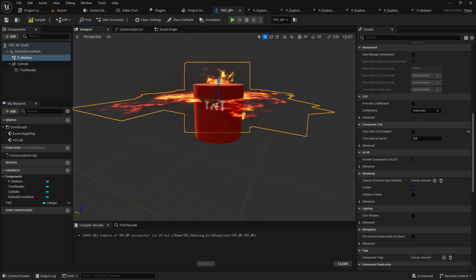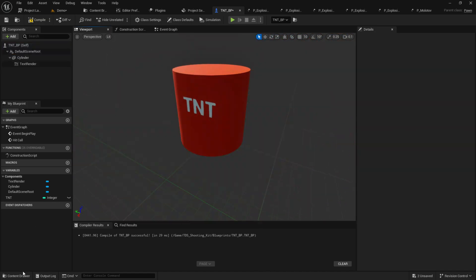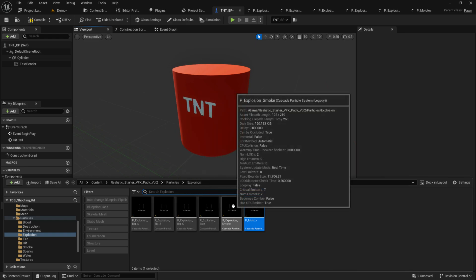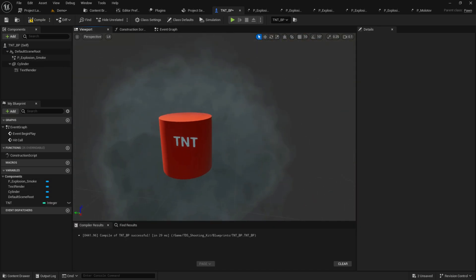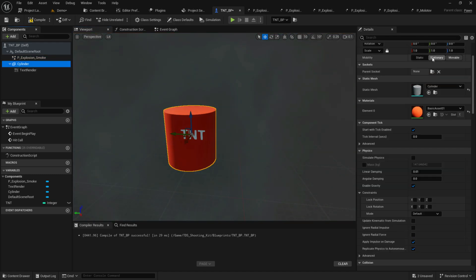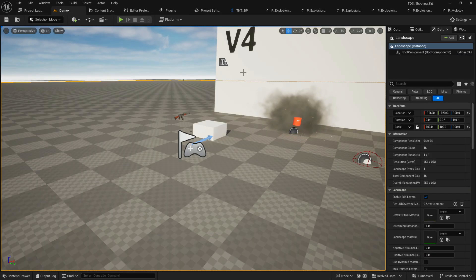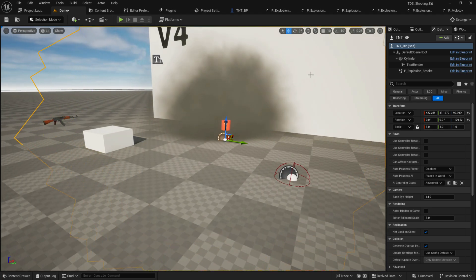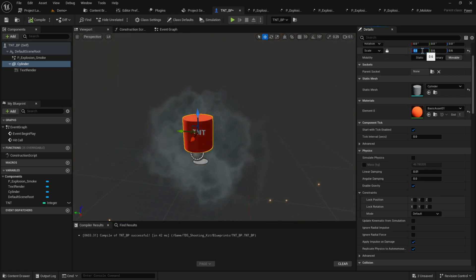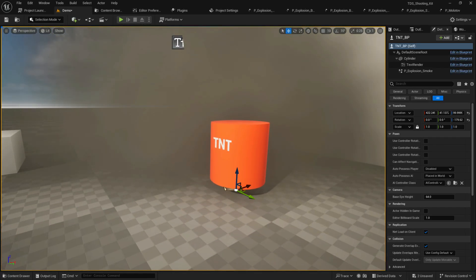I'm going to make the TNT cylinder a bit smaller since we don't need it too big. Whenever it gets hit it'll blast, giving us a boom with smoke for some time — that will look great. I'll adjust the height so it sits properly on the ground. Now let's disable auto-activation on the Niagara system so it won't fire until we trigger it via code.